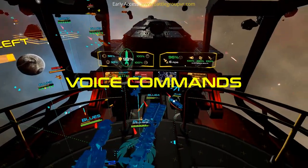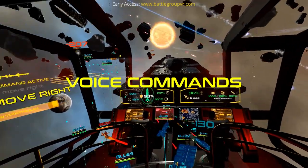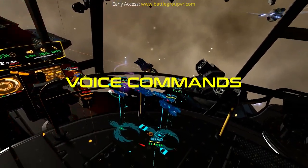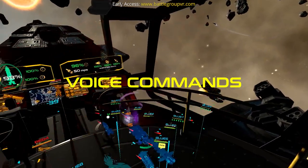I'm on it. Blue 2, move right. Absolutely. Enemy striker corvette is... All fighters, engage Red 5. Very well. Enemy is retreating. Back arc head. Switching posture. Back arc head.